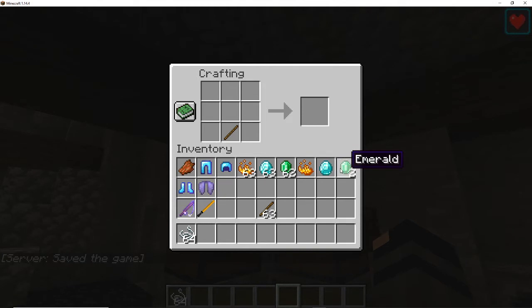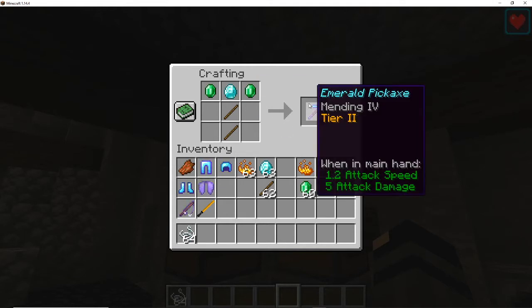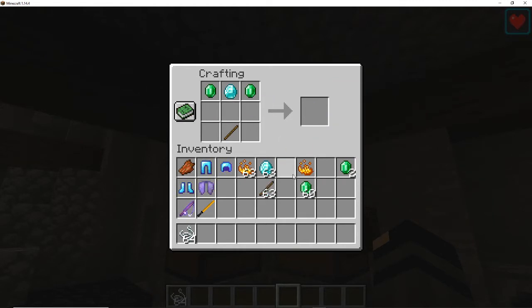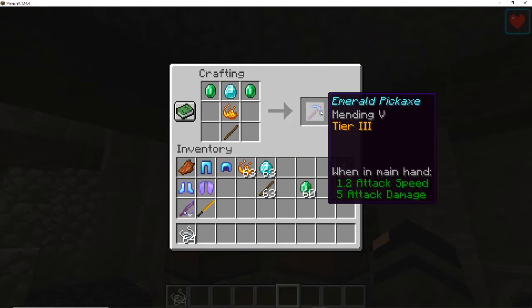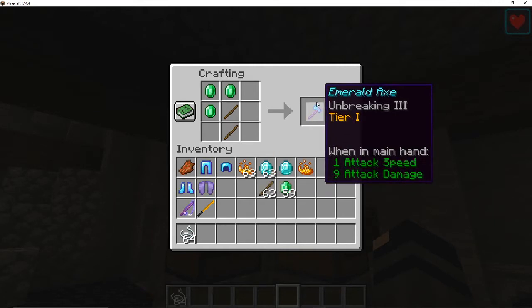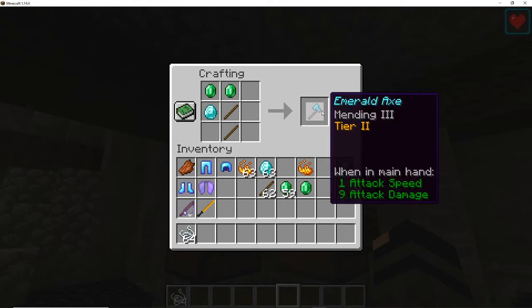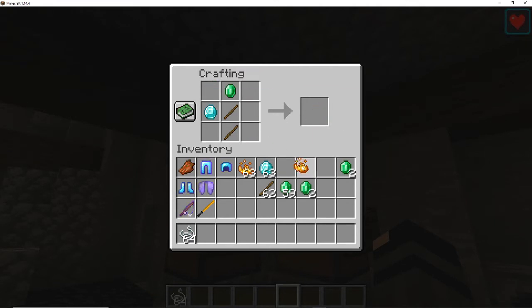For the pickaxe: the regular recipe gives Tier 1, swap the middle for a diamond for Tier 2 — that just gave us Mending — and swap a stick out for blaze powder for Tier 3, which gave us Mending 5, which is insanely good. For the axe: normal recipe for Tier 1, swap for a diamond for Tier 2, and swap the middle piece for blaze powder to get a Tier 3 emerald axe.